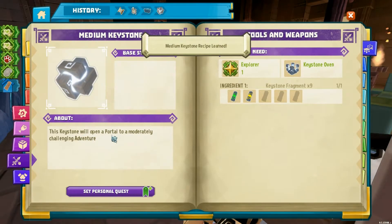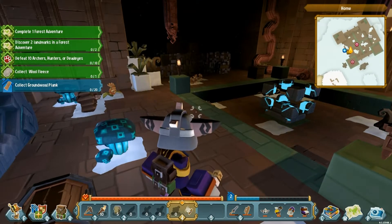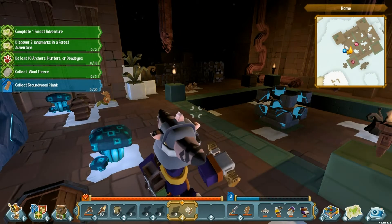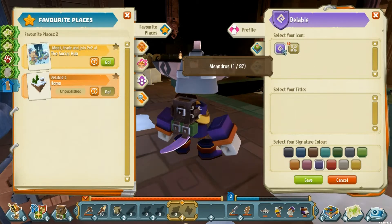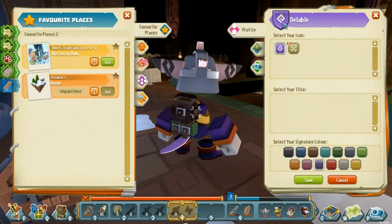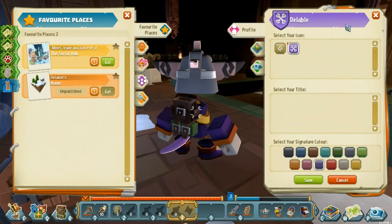Number four: learn how to make this keystone — it will open a portal to a moderately challenging adventure. That's for when we have time. It takes nine keystone fragments and it looks like we make them out of whatever kind we happen to have.